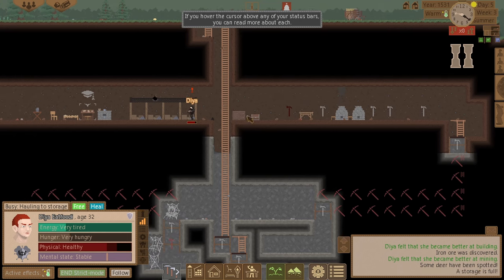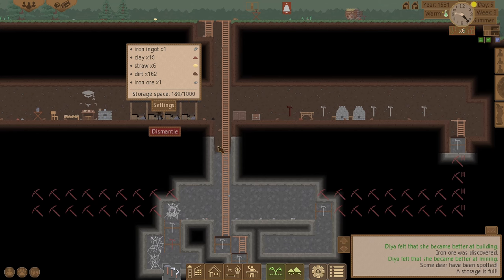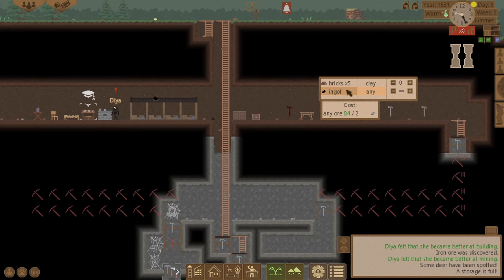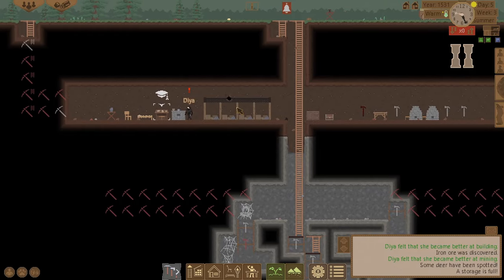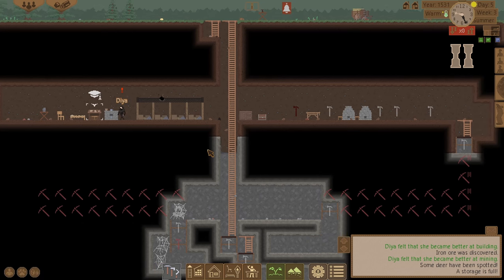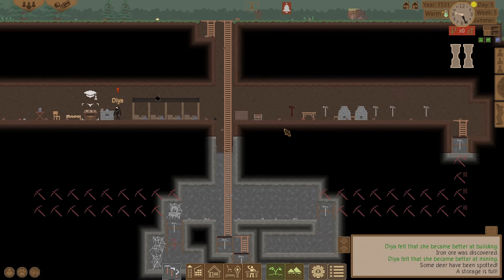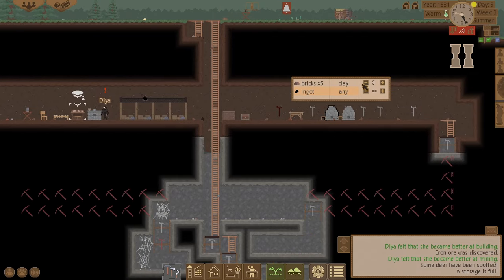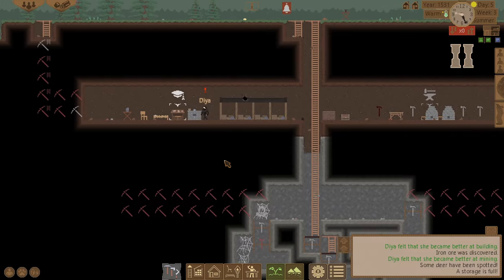Spotted some deer. I've got copper ore here but it's doing bricks, not copper ore. Let's change that to any ore indefinitely. Is it because my smelting skill is only at two? Possibly needs to be at three for copper ore. Let's make a ton of bricks to get my skill level up.